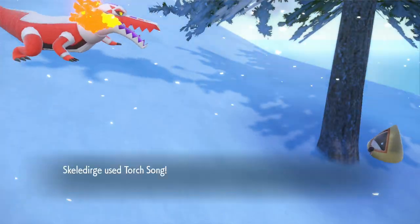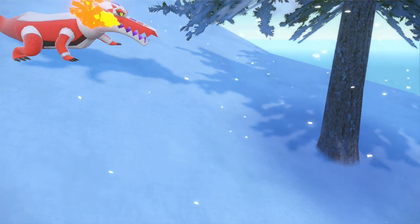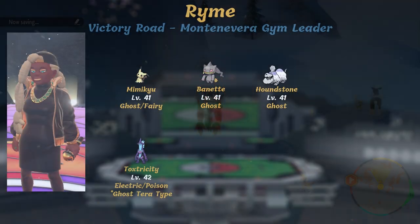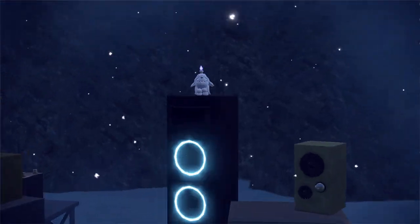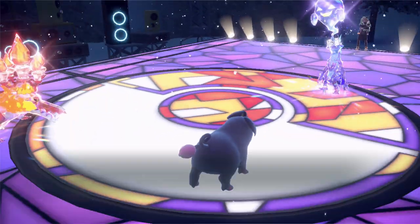Montenevera Gym was next, located on a snowy mountain — ice-type Pokemon territory. It wasn't long before my Crocalor evolved to Skeledirge, and I felt ready to take on Ryme, the Ghost-type specialist. She came at me with a level 41 Mimikyu, Banette, Houndstone, and a level 42 Toxtricity as her ace. This is a double battle, but the result was the same — my level 41 Skeledirge absolutely crushed the entire team single-handedly.